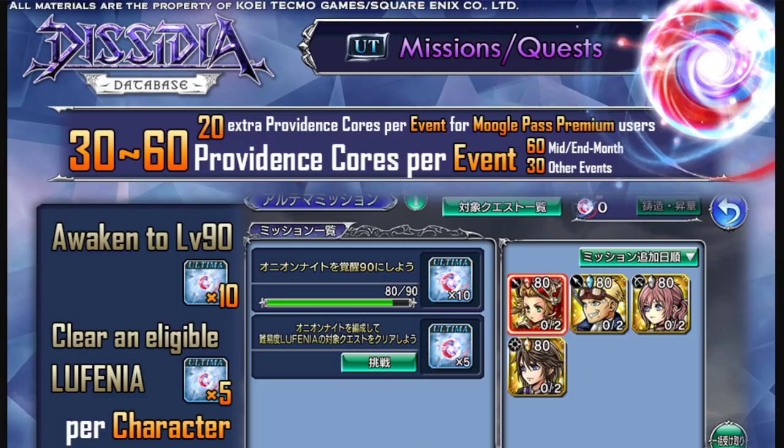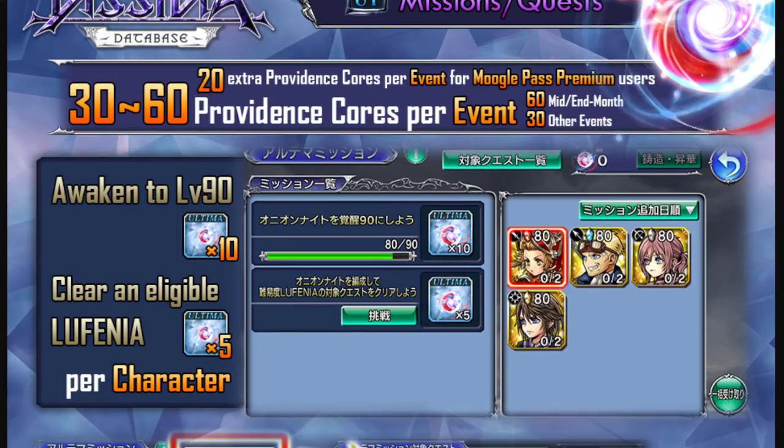One of the first ways to get Providence Cores is by awakening a character to their Crystal C90 level. Once you get them to Crystal Level 90, you instantly get 10 Providence Cores just like that.